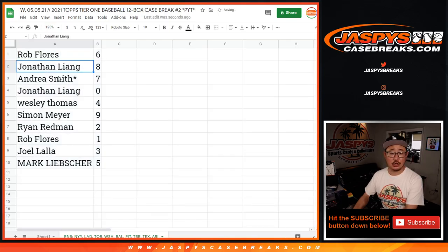All right. So Rob with six, Jonathan with eight, Andrea with seven. Jonathan has zero. Wesley with four, Simon with nine, Ryan with two, Rob with one, Joel with three, and Mark with five.